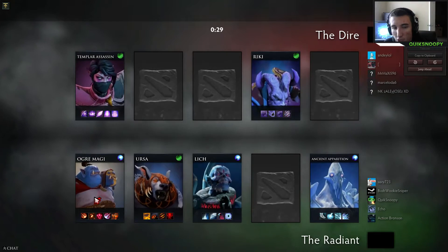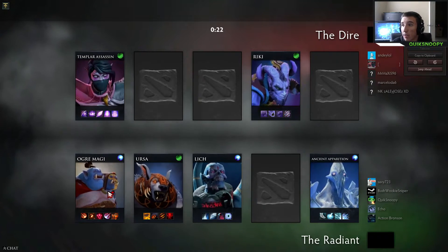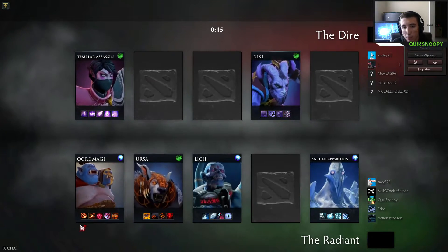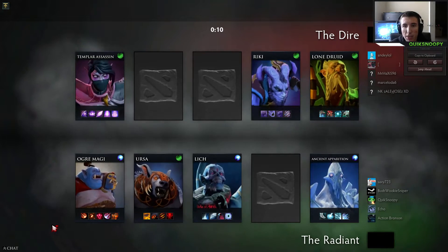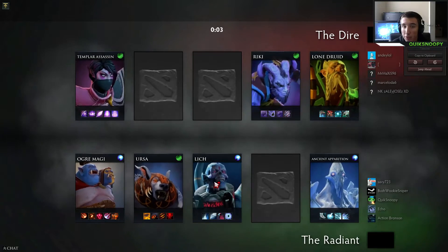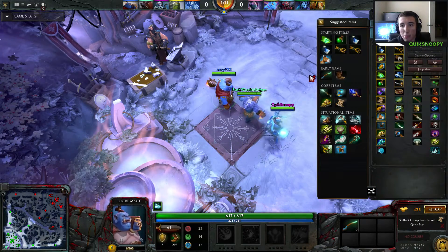Let's start off by looking at the picks. Lich is an intelligence ranged support nuker. He is a support character and you'll see I do try to support. There are 10 seconds left in this pick phase. They ended up picking Lone Druid, and they also have Riki, another stealth character, Puck, and they ended up picking Broodmother as well.